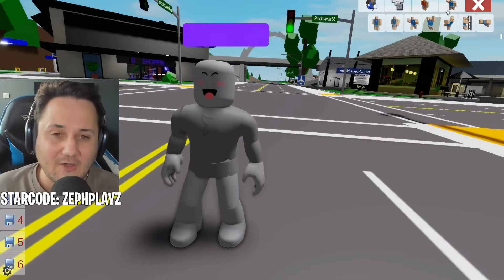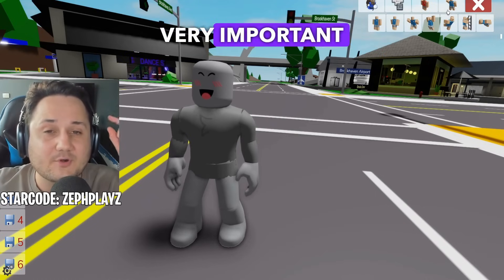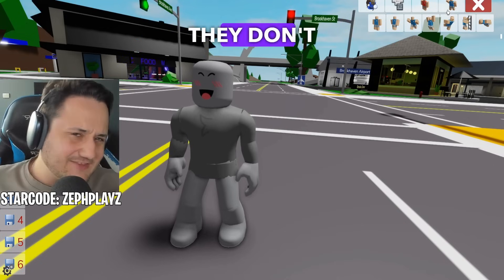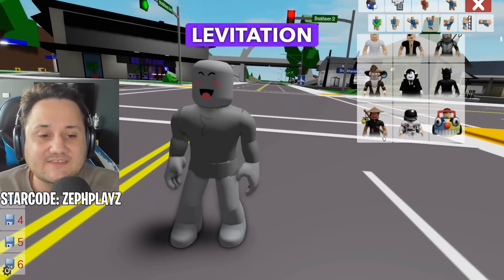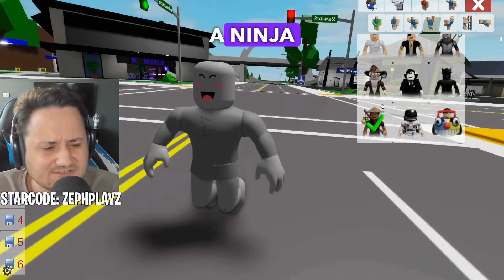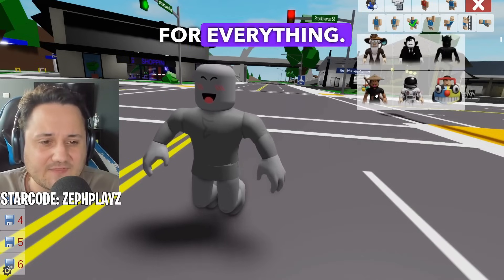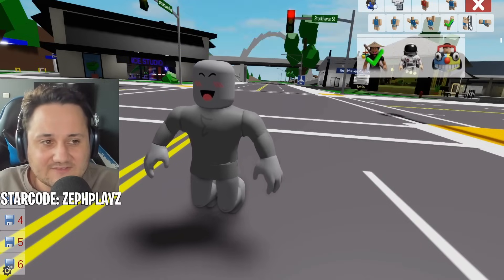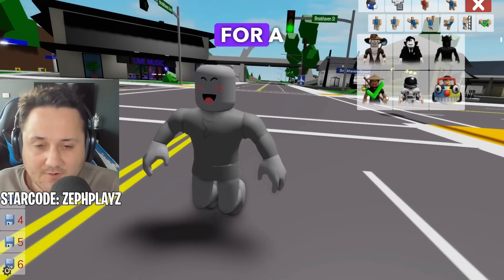Next up, we're going to go ahead and choose an animation package. An animation package is very important to make sure we symbolize the actual character from Sprunky — in Sprunky, they don't really have legs or arms, so we want to symbolize that. We're going to use the levitation animation package. You want to scroll down to this ninja-kind-of animation. We're basically going to use this animation package for everything, which cancels out the reasoning for legs and arms in Roblox.